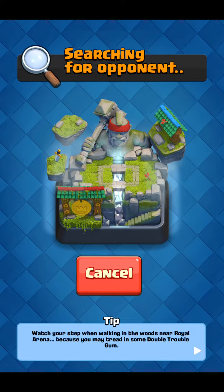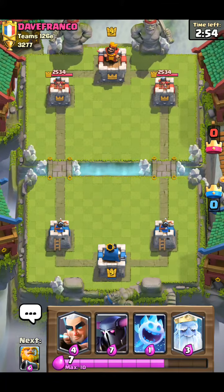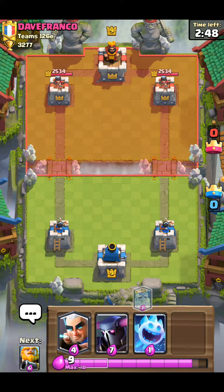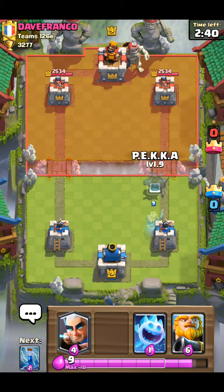We're going back into it. Almost at 3300 trophies — if I get 32 trophies this time I'll be in Electro Valley, which is Arena 11, only one arena behind my main account. Starting off with a Royal Ghost in the back. He's wasting elixir — there he goes with the Giant Skeleton.